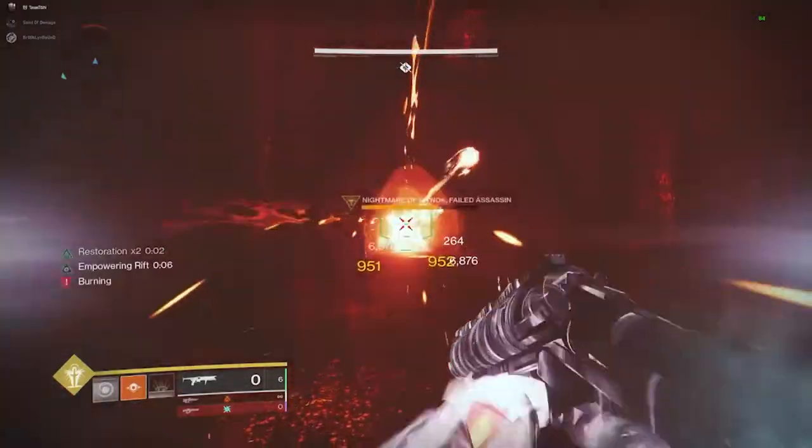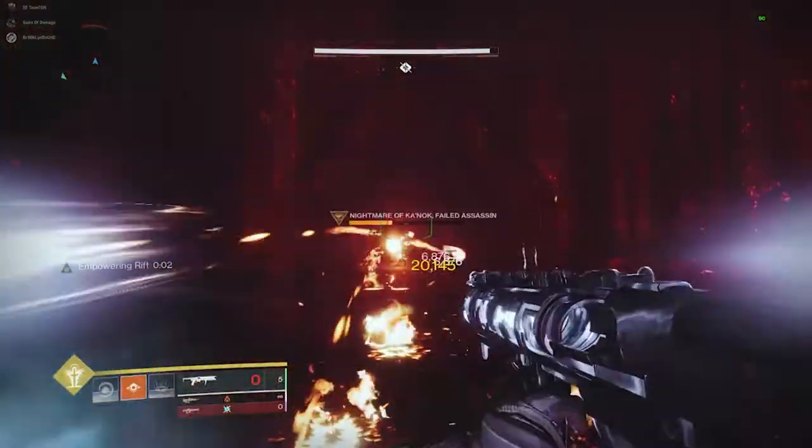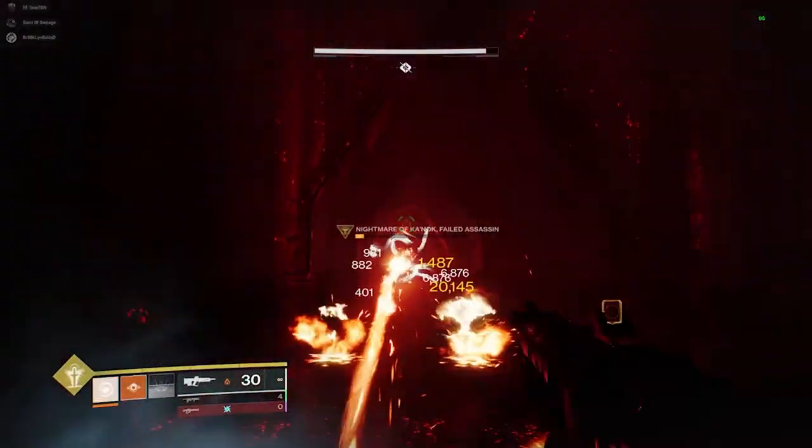So practice jumping where you need to go first — timing here is kind of tight. You need to jump up on the crossbeams above you and quickly run over to the bell to the right. There is a place to deposit the first flag right behind the bell.